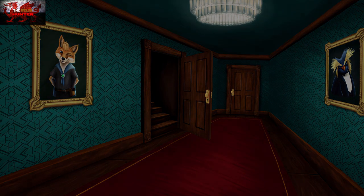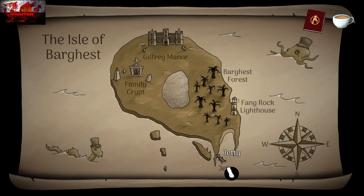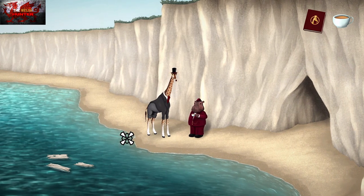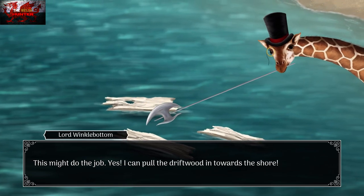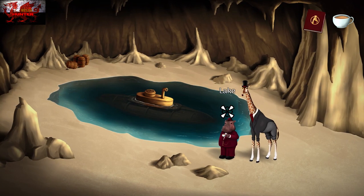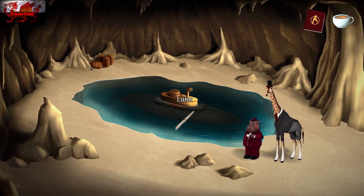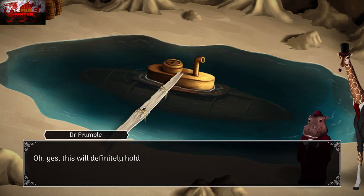Head back outside and back to the island — back to the jetty. Now that we've got the axe, use it on the driftwood. Then go inside the cave — it's a big cave. Interact the vines with the driftwood to make a driftwood plank. Use it with the lake and we can go inside the old submarine.